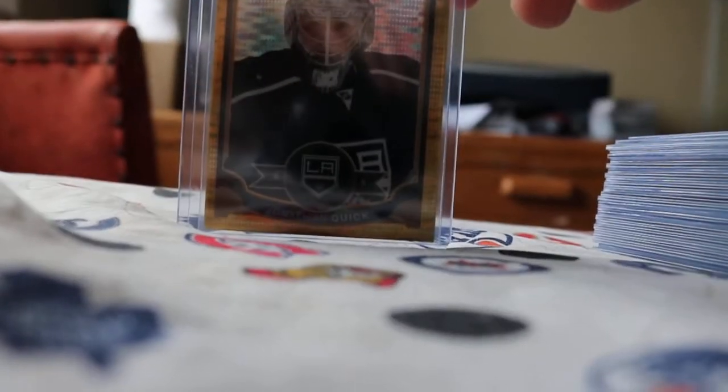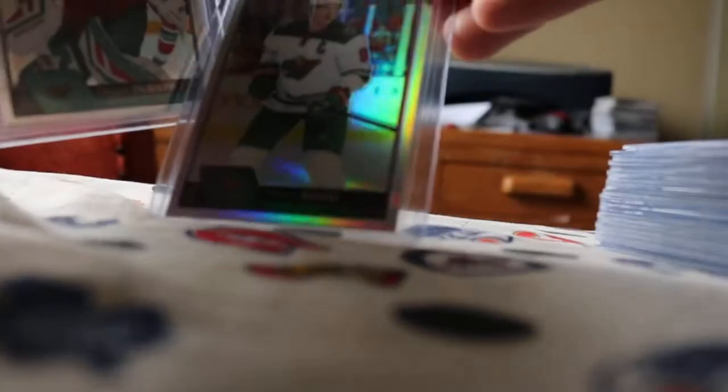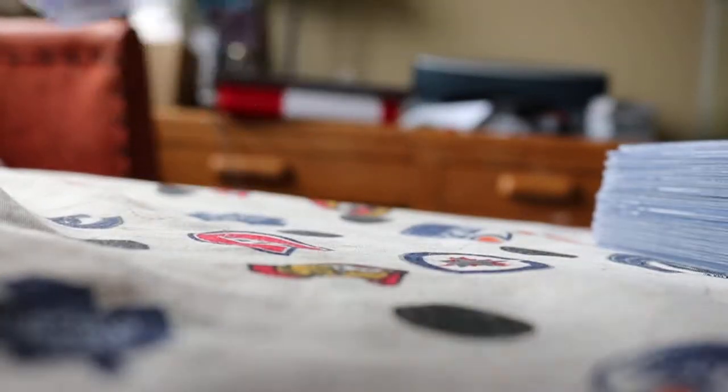On to my LA Kings — we only had one LA King, and that's a Jonathan Quick Seismic Gold numbered to 50. You can see down there: 13 of 50. We also got some Minnesota Wild cards — rainbows of Nino Niederreiter and one also of Devan Dubnyk. We also got a rainbow of Shea Weber from Montreal.